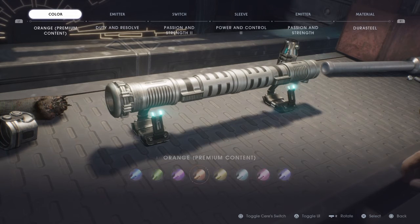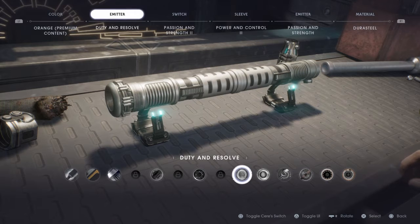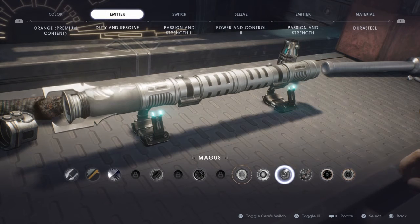First, since we're doing Dooku, you're gonna want Orange or Magenta for Sith. For the Emitter, you're gonna want Magus.